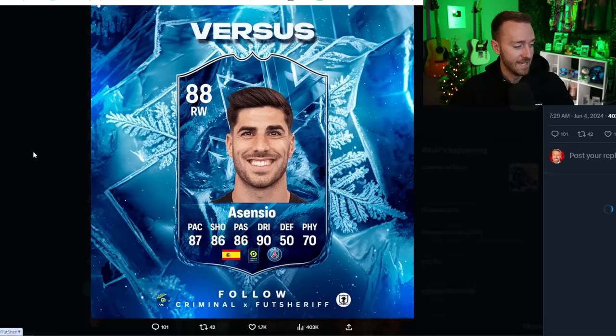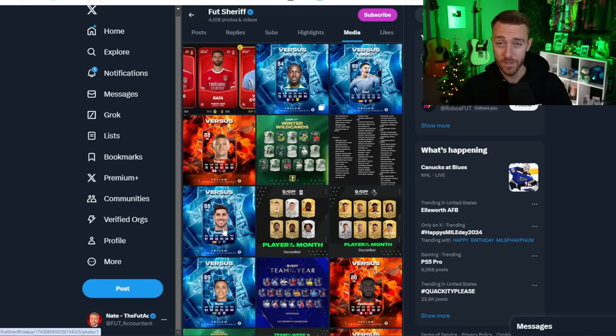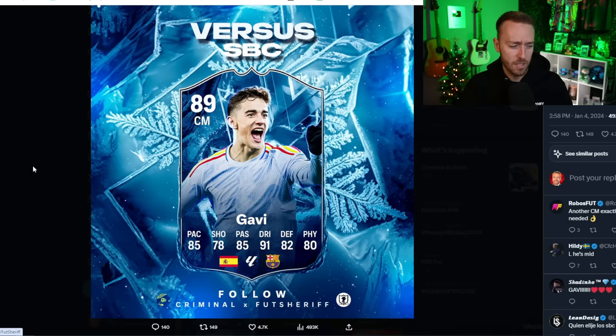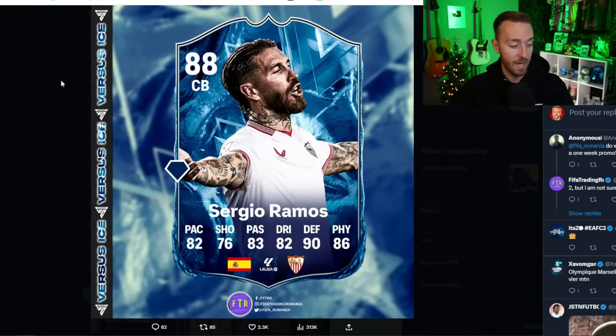We've also got Asensio — PSG, linking Spanish Asensio — that's going to be an interesting card to see how much he's juiced. I pack his gold card all the time, so hopefully this card's packable. We've also got Kieran Trippier, a new leak of a card coming into this promo. And then we've got Gavi as our SBC — that's a big name SBC, a Barca player, a young prodigy like Gavi, and a lot of people will be very interested in doing that SBC. And then we do have Sissoko, who has just been leaked, and also Sergio Ramos is leaked — that's a big card I'm looking forward to, to see how much EA juice up his pace and make him usable.